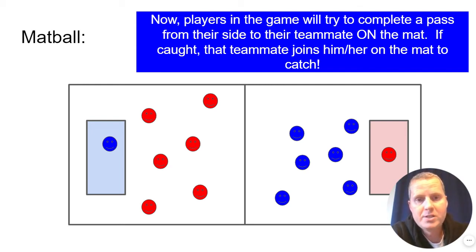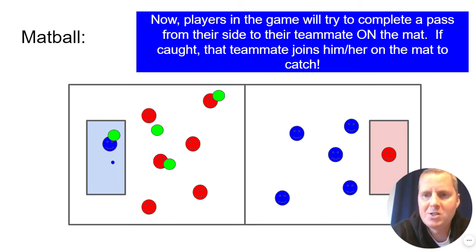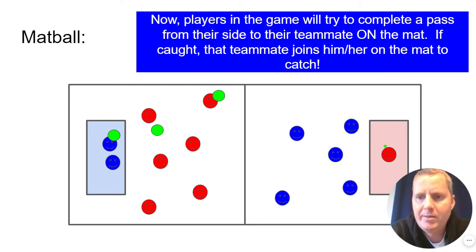Now here, you're going to see some players who throw and catch. We have about four or five balls in the game. Watch as the blue player throws a ball and completes the pass — it's caught in the air by their teammate on the mat. So they go join that teammate. The red team completes a pass and they do the same thing.